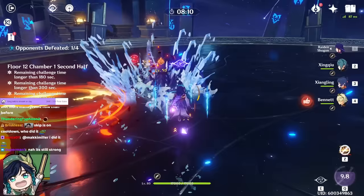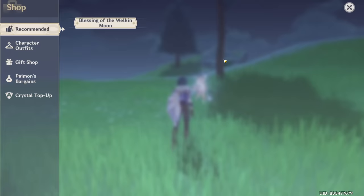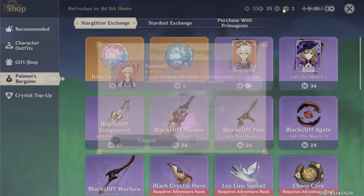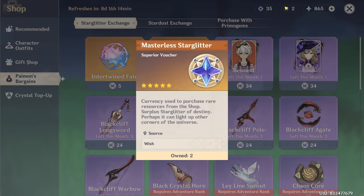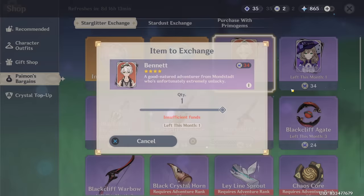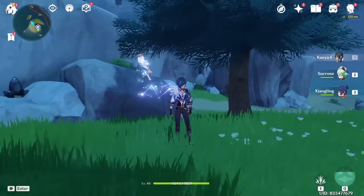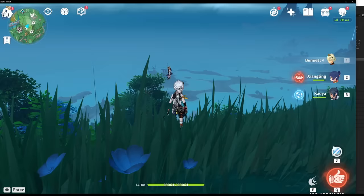In the meantime, I heavily recommend trying to get your hands on Bennett. You can obtain Bennett through the wishing menu, or simply buy him from the shop. When you open the menu into Paimon's Bargains, sometimes you'll be able to see Bennett available for purchase using Starglitter. You can obtain Starglitter simply by wishing, and you'll be able to get a fair amount throughout the game, so you'll be able to buy Bennett guaranteed. Bennett is one of the most overpowered supports in the game and pairs extremely well with Xiangling, so try to obtain him either through the shop or the wishing menu.